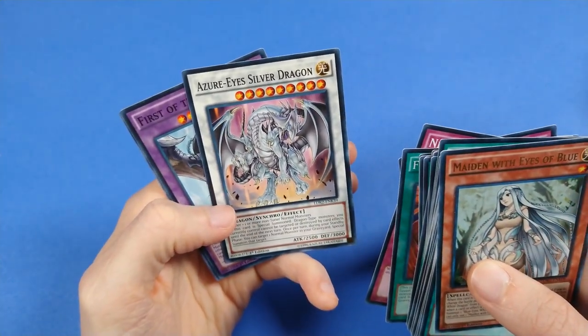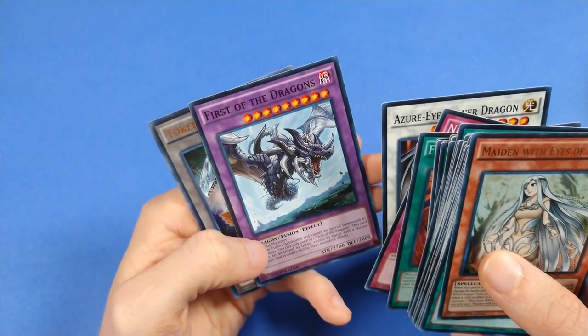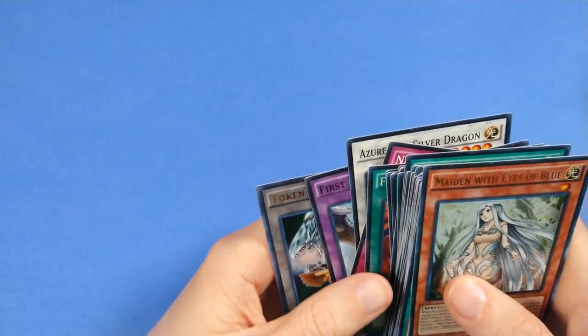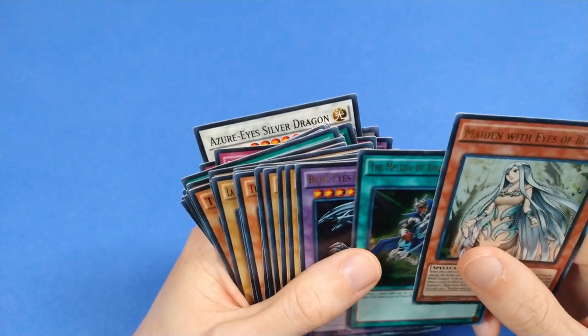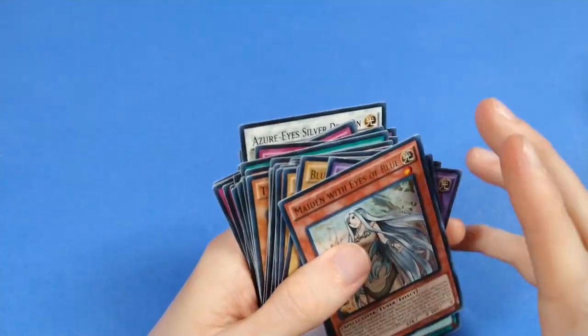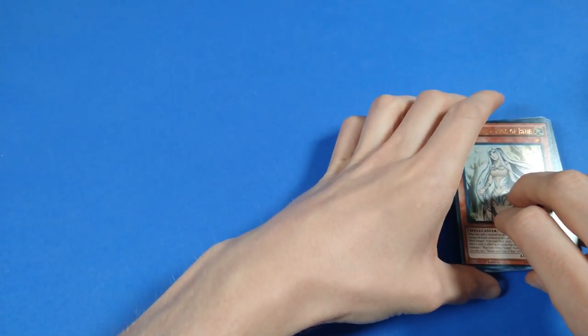Then of course we have Azure-Eyes Silver Dragon and First of the Dragons as the extra deck targets. It's a little bit weird that there's only two fusion monsters for the deck — I'm not sure what else I'd add in, probably not like a Dragon Master Knight, that'd be ridiculous.